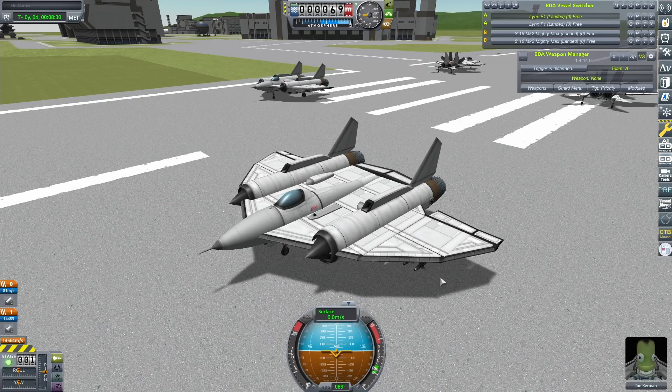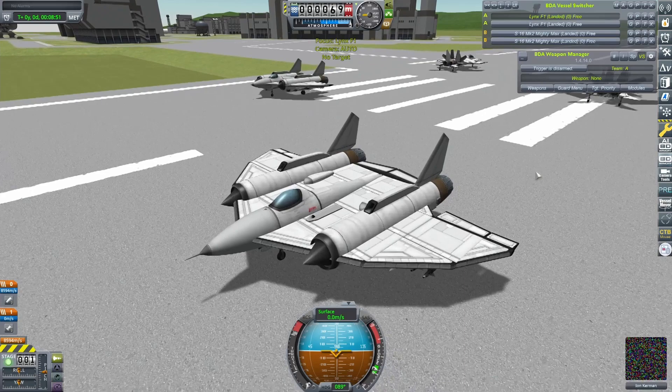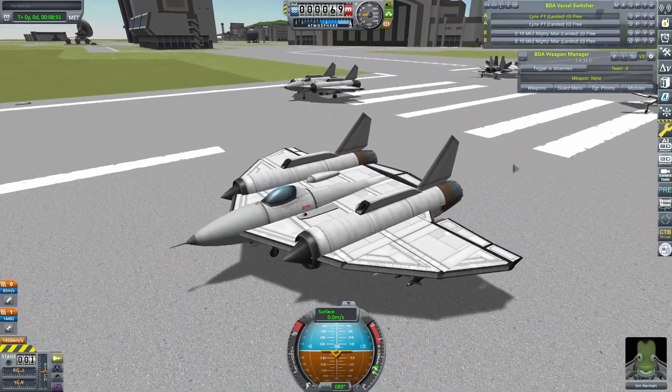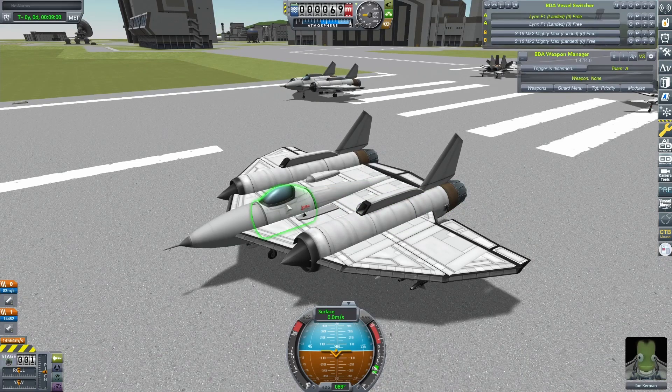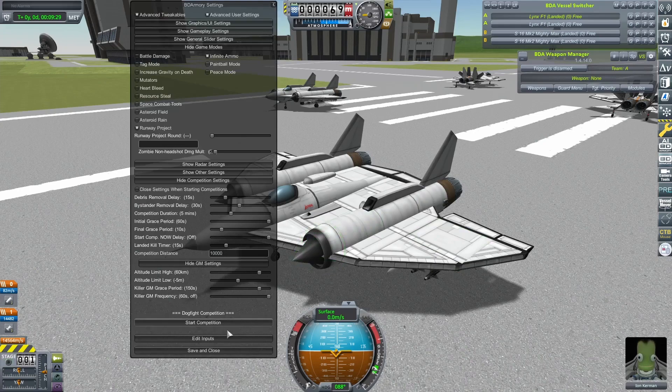So we move from a review of current features to a bit of a preview of works in progress, hidden away in the options menu if you know where to look. This is going to be a fairly standard fight — a couple of my Lynxes against a subscriber craft, Ben Aaron's S16 Mark II Mighty Max — but with a difference. I have enabled zombie mode. What zombie mode does is: any damage that is not inflicted onto the root part, which should normally be the cockpit, will be greatly reduced. I've done a little bit of testing with it — it can get quite ridiculous, and there's a bit of a risk of some exploits. There's another one, disco mode, which I tried to get working but couldn't, so I'll try to get that into a video soon. But for the moment we'll just have to settle for zombie mode.